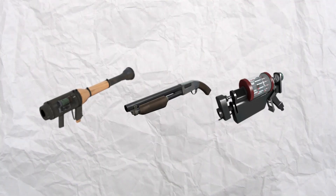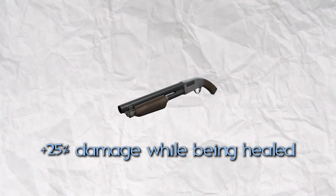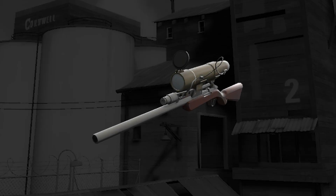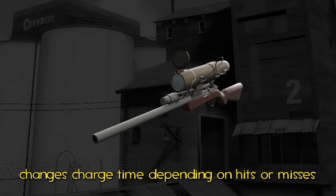The other two weapon concepts were a Pocket Shotgun, which dealt 25% more damage while being healed by a medic but reduced the switch speed of the weapon while you weren't being healed, which seems pretty good. And the final one was a sniper rifle that would charge faster based on your hit and missed shots, which just sounds absolutely hilarious.